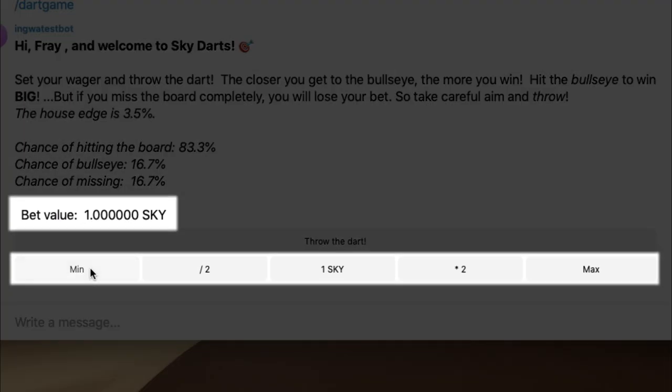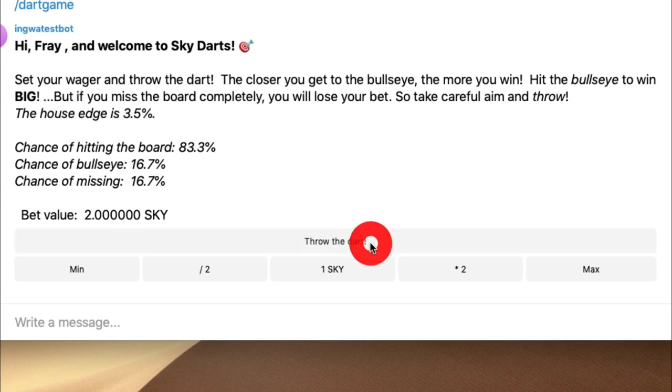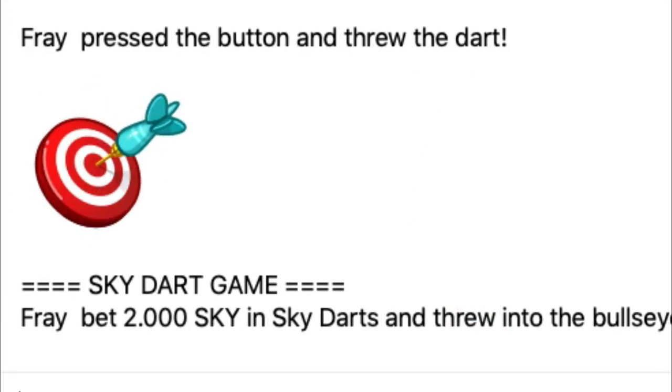Use the buttons to set how much you're willing to bet. And when you're ready, throw the dart. Hey look, I won!